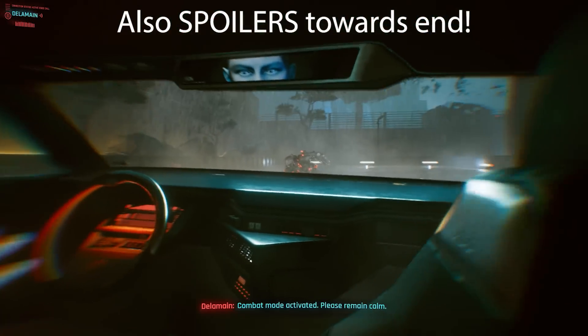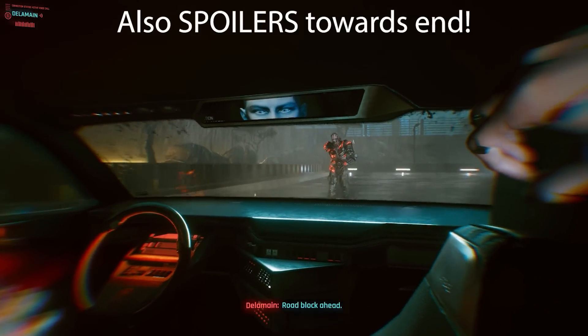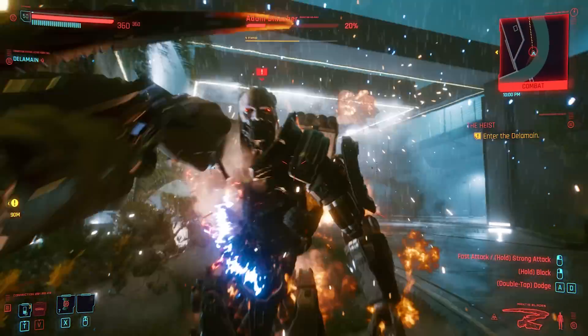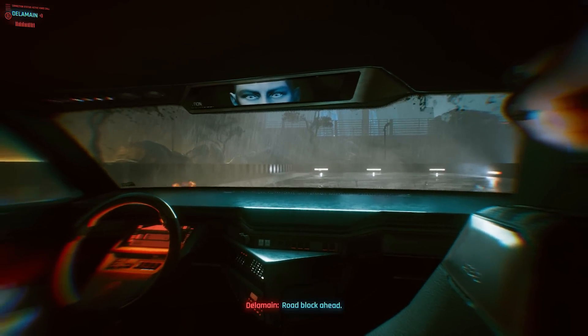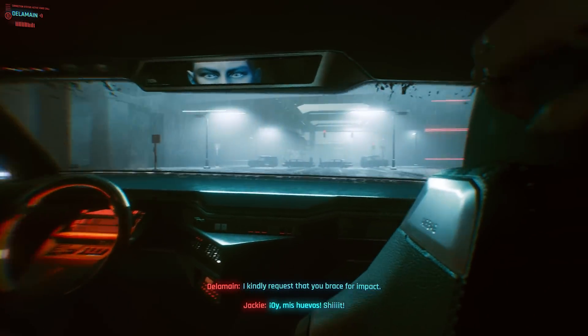There are timestamps down below if you want to jump directly to a section and skip parts of the video, but there's a ton of other tests I've also conducted along the way. One such test was in the Delamain taxi chase scene — normally if you take him down before the scene, he isn't going to spawn there anymore, and instead the animation plays without his model ever being physically present.